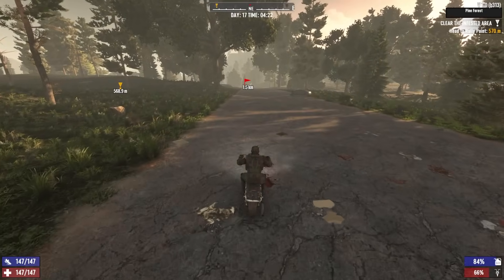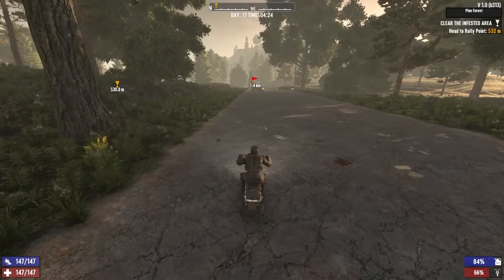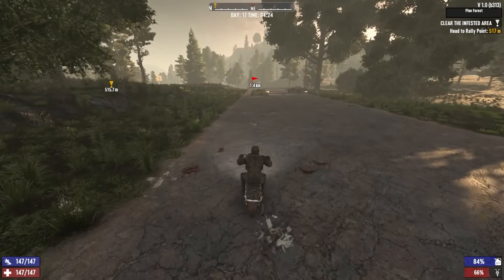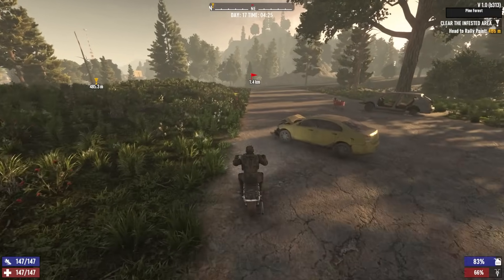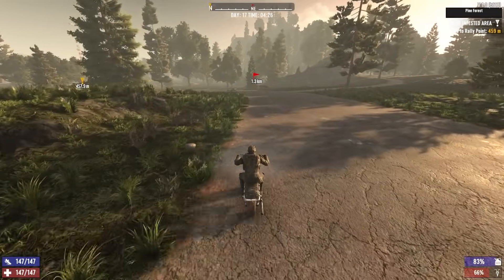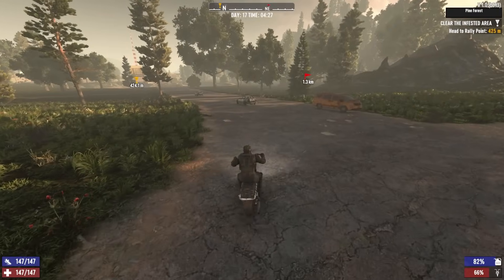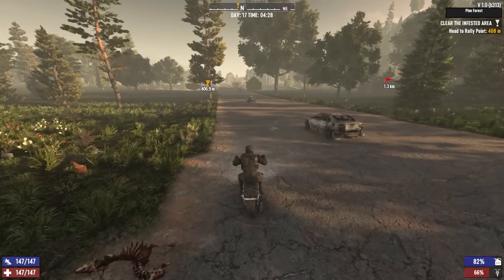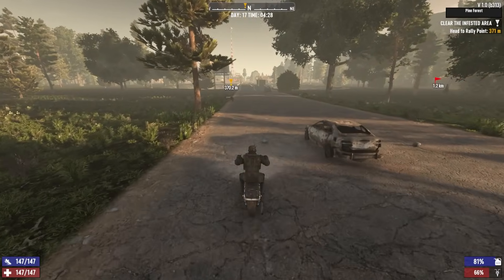They don't really throw much at your main base in this game — usually they throw at your horde base on horde night. I might get a roaming horde here and there, I might get a screamer every once in a while, but for the most part I think a chain link fence and two rows of spikes will be fine. The chain link fence is very weak but it's gonna look cool. The only thing I'd like to do is find some barbed wire to put on top, but I don't see any barbed wire you could put on top of the chain link fence, although I have seen barbed wire on builds in the game.